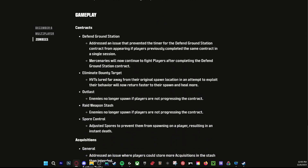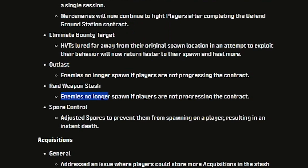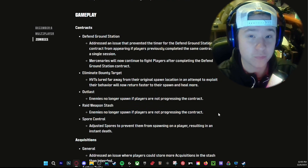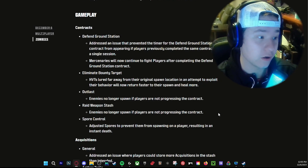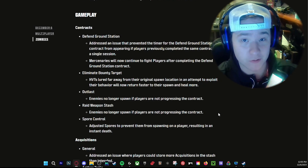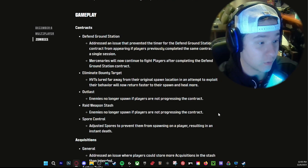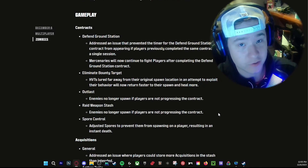Then we get to gameplay changes: Outlast enemies no longer spawn if players are not progressing the contract, and Raid Weapon Stash enemies no longer spawn either if players aren't progressing. This is horrible — they are completely killing camo grinds. Outlast and Weapon Stash raids were probably the easiest ways to do camos personally, but they're no longer the best way.